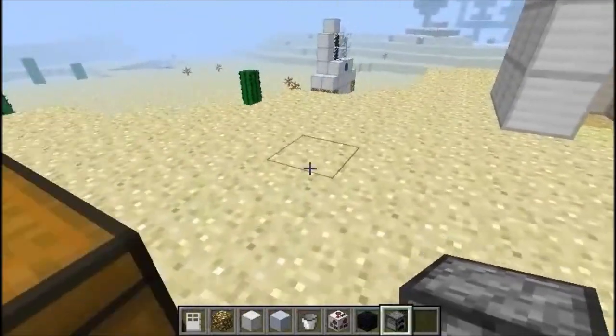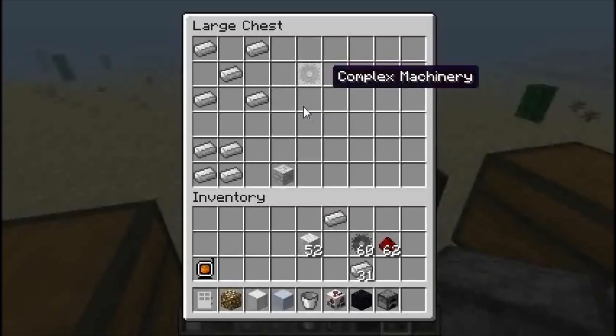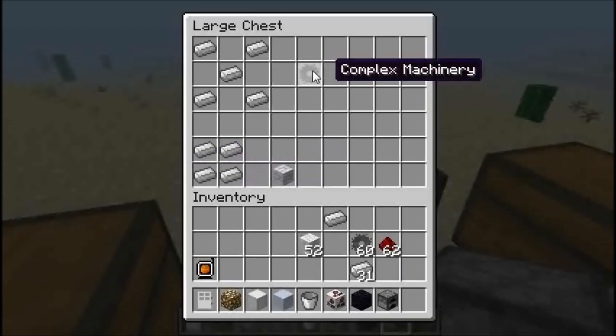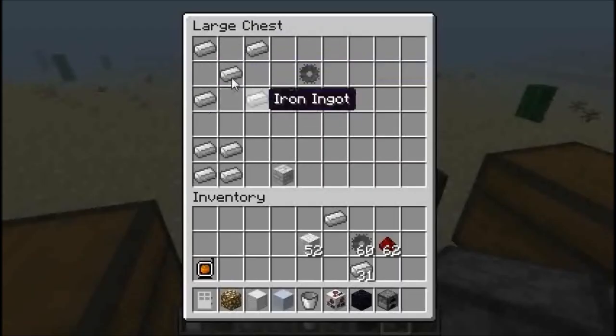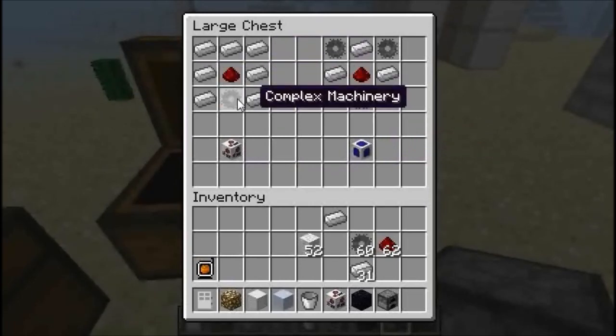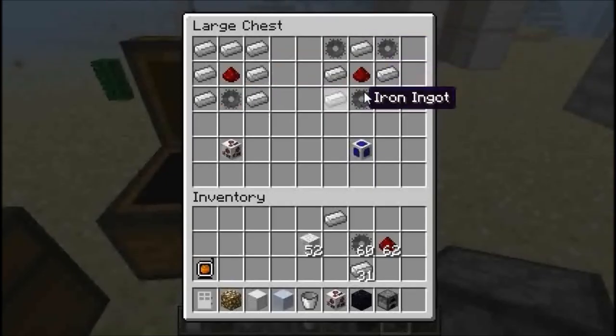Once you have a spacesuit, you will need to craft the Complex Machinery and the Iron Framework. The Iron Framework is basically four iron ingots compacted together, and the Complex Machinery is five iron ingots in this configuration — just pause the video and take a look. Now finally you will need to craft two more items: the Air Scrubber and the Nav System. The Air Scrubber uses Complex Machinery, and the Nav System uses three of them along with iron ingots and redstone in the center.